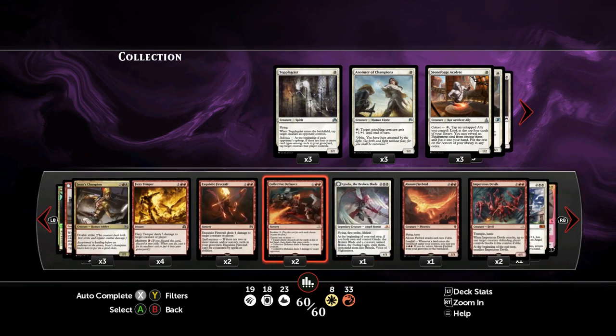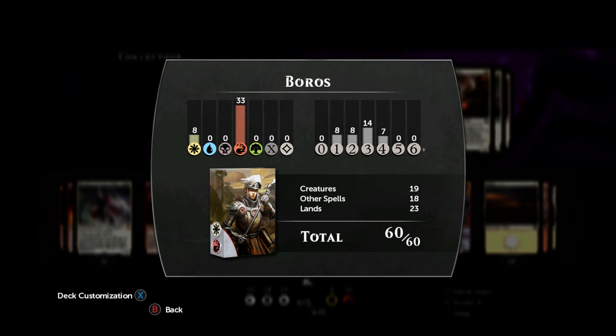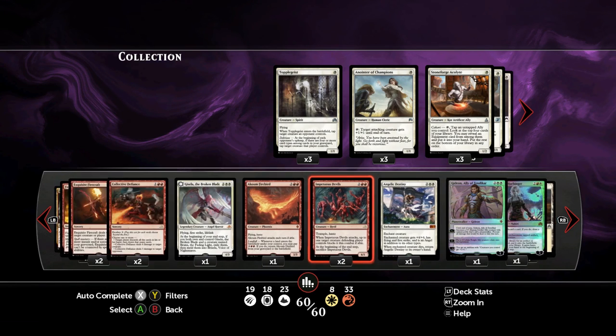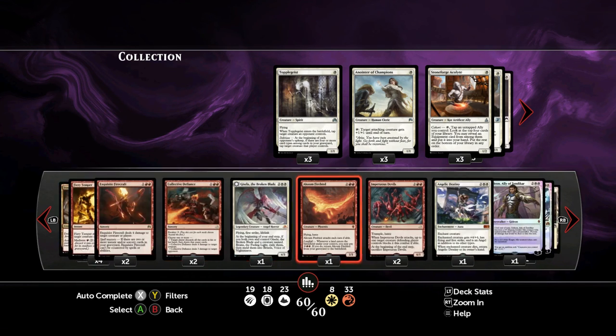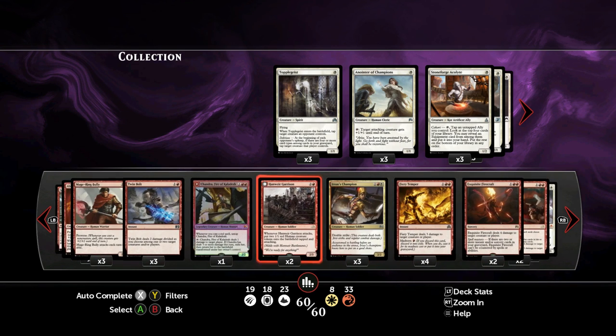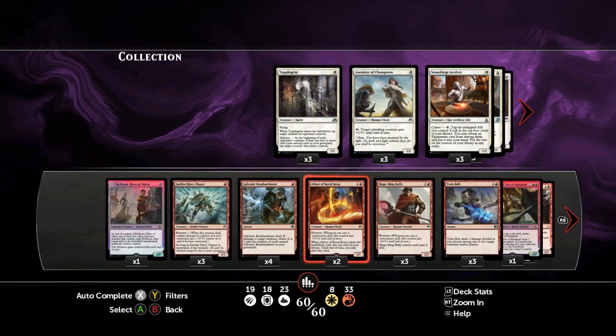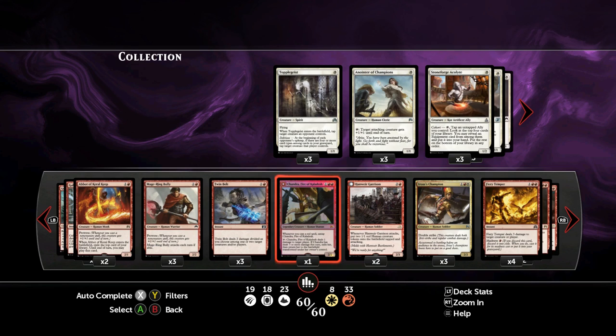And that's it for this deck. I've gotten very good results with it — it's a bit more up-tempo. I won't call it super fast, but it is quite fast. If you can play on curve, especially when you're on the play, you have a good chance of winning. The curve is quite nice. I've been tweaking and testing it for more than two weeks now. I really like it — it's straightforward, you just play it as it comes. Drop creatures on the board, protect them with burn, and when they die, burn your opponent to death. Pretty nice deck, and I think you guys will like it as well. That's it for this deck video — I hope you join me for the gameplay. See you guys there, bye-bye.